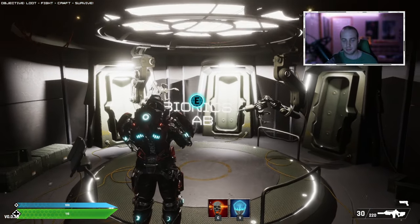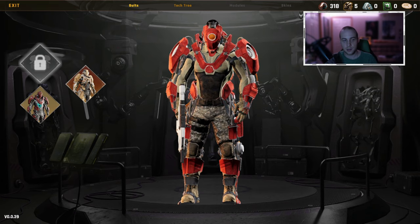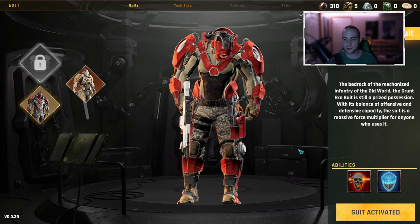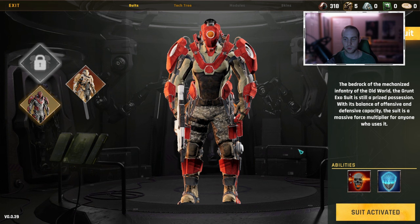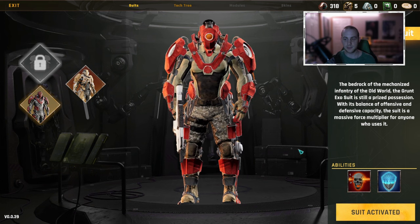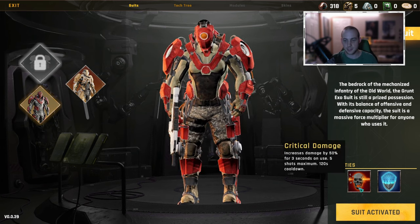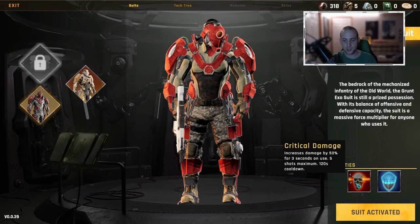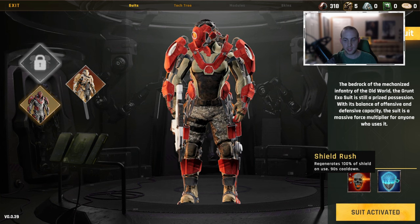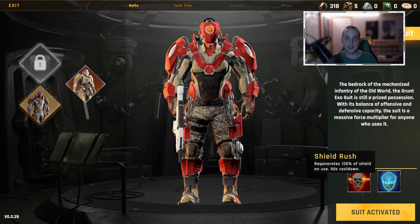Next we have the bionics lab, where you can upgrade your exosuits. Currently we have the Grund exosuit and the Defender exosuit. The Grund exosuit is the bedrock of the mechanized infantry of the old world and is still a prized possession. With its balance of offensive and defensive capacity, the suit is a massive force multiplier. Its abilities are Critical Damage — which increases your damage by 15% for three seconds, with a two-minute cooldown — and Shield Rush, where you regenerate 100% of your shield with a one-and-a-half minute cooldown.